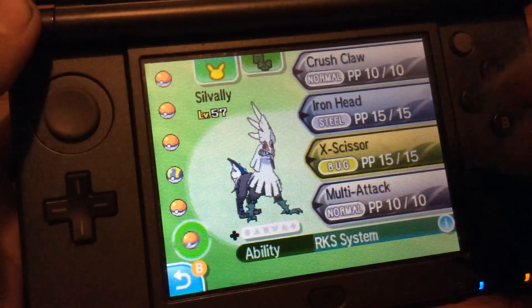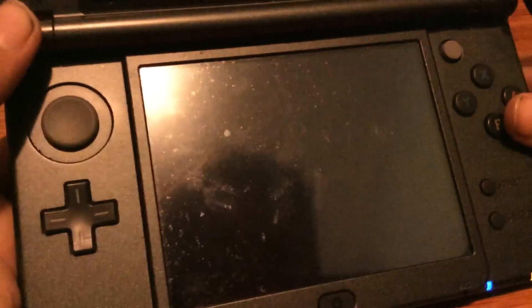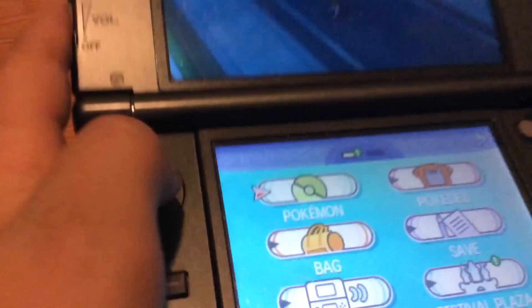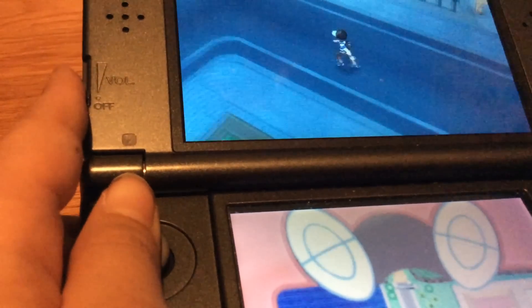Here it is right here — this is the evolution of it. Okay, so anyways guys, if you want to know how to get Type: Null, you should watch my video 'How to Get Type: Null.' But anyways, I'm going to teach you how to evolve it.